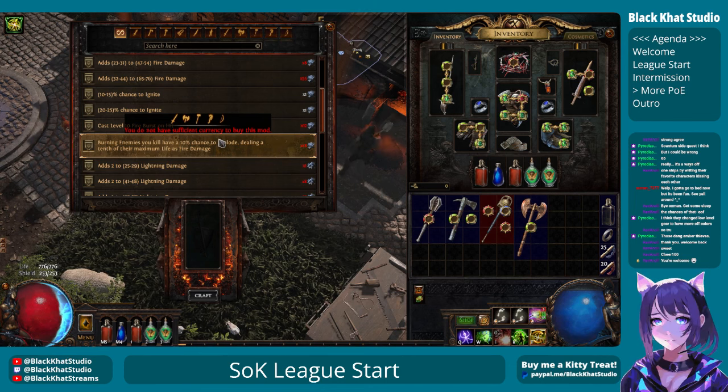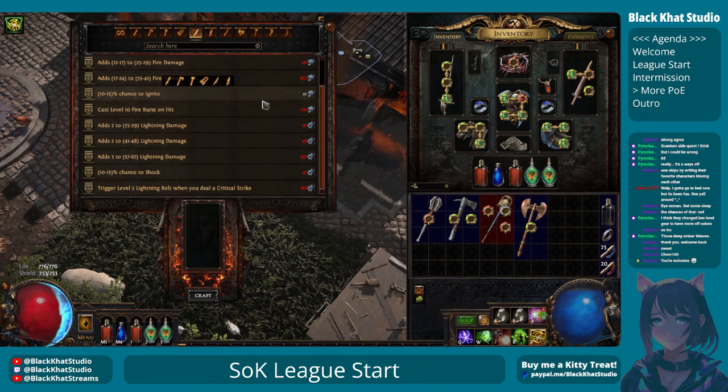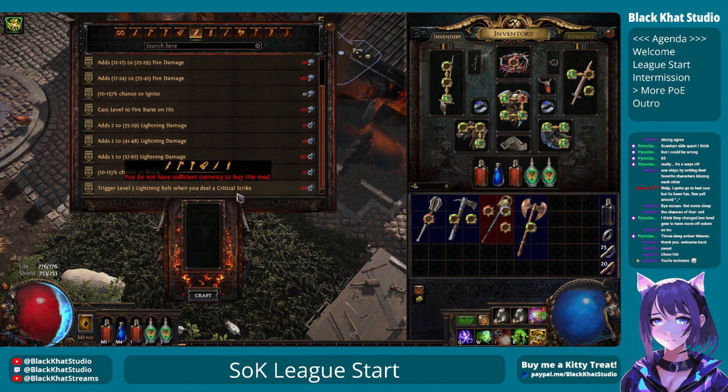It looks like you can get it on swords. On a dagger — no explode, but I can get the lightning bolt at least, which I guess would be pretty good if I'm dealing a lot of critical strikes.